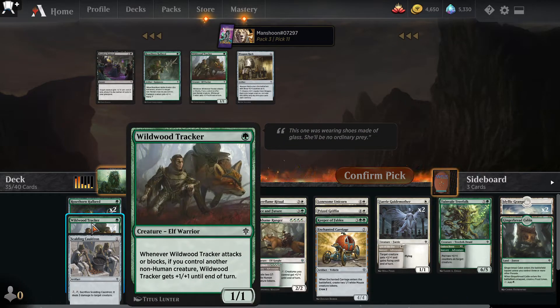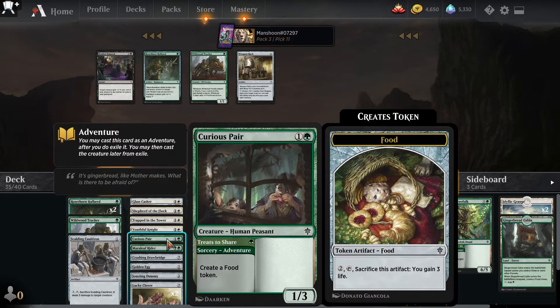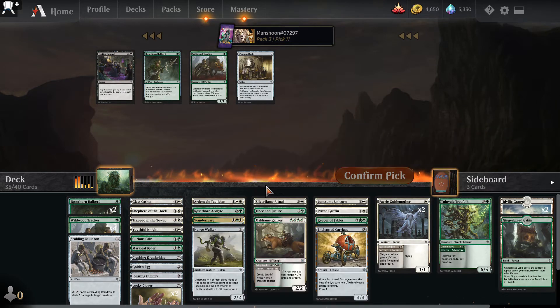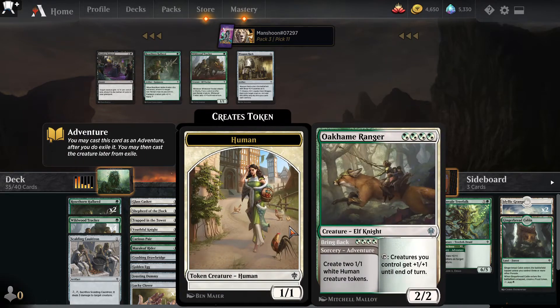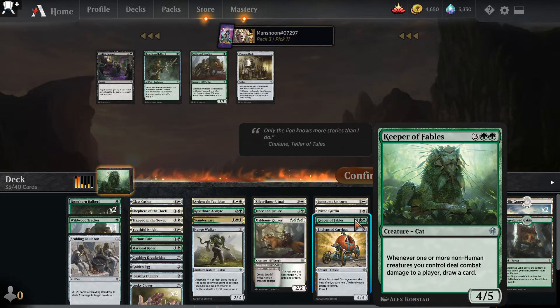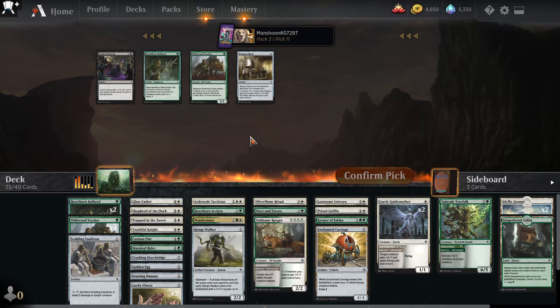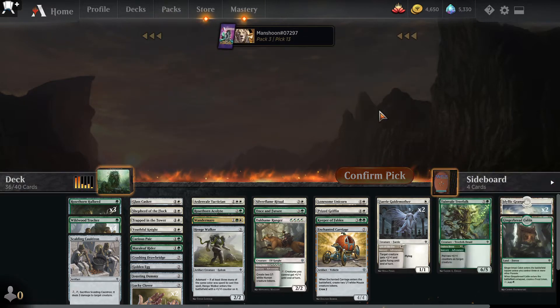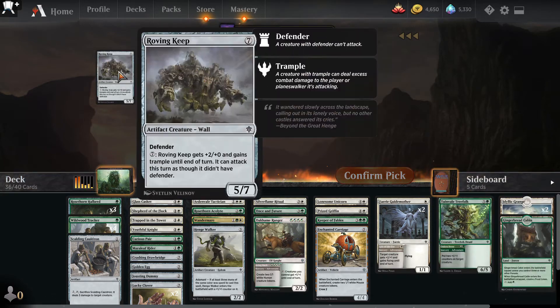I have four Wildwood Trackers. Let me count the non-humans in this deck: four, five, six, seven, eight — probably not playing that one — nine, ten, eleven. Piling some Rose Thorn Halberds on stuff could be pretty solid but I already have two of them. I'll take another one. Nothing crazy here. Okay, I think this deck is something!